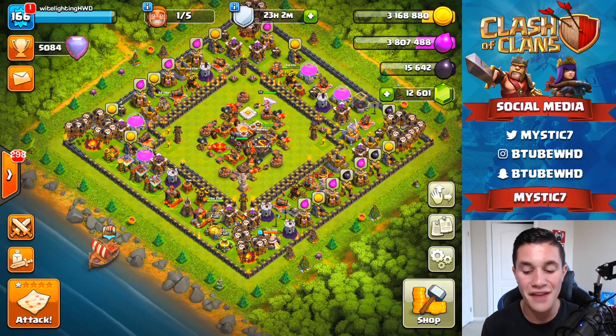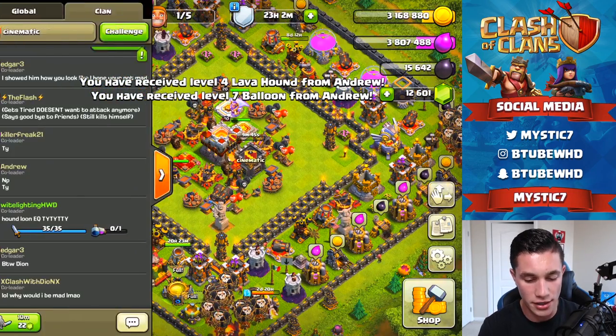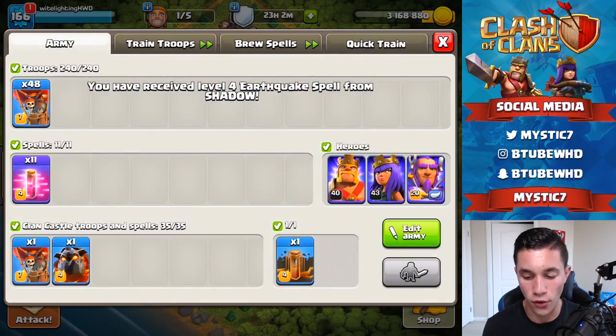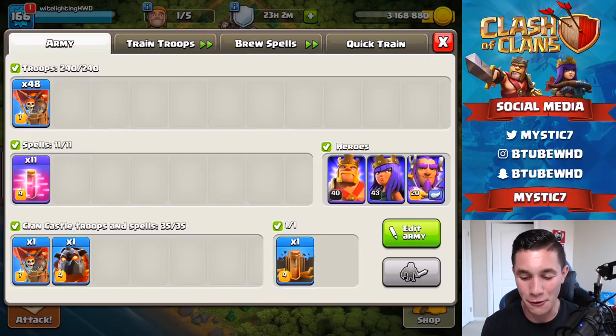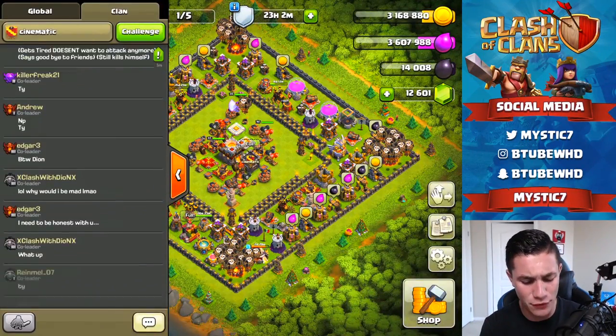We did win though — we got the dub. We're now at 5084, moving our way towards the 5100 mark, which is going to be awesome to hit. Now that the clan castle is full I think I'm going to train back up our normal army and push with that. We do have balloons in it — we don't have a haste spell but we're using this attack strategy right now.